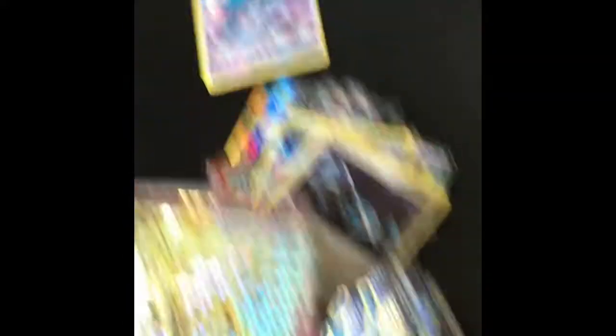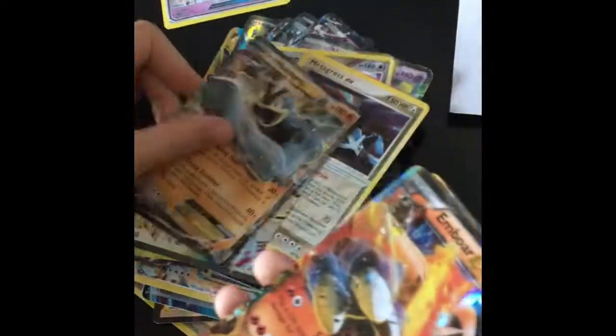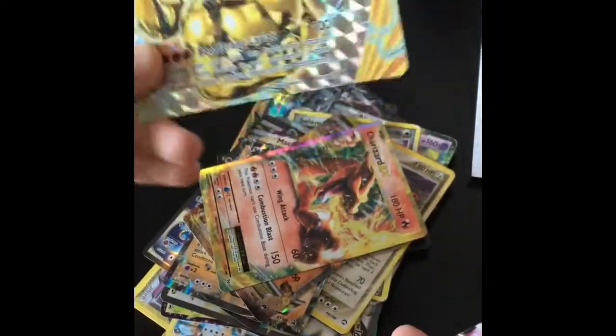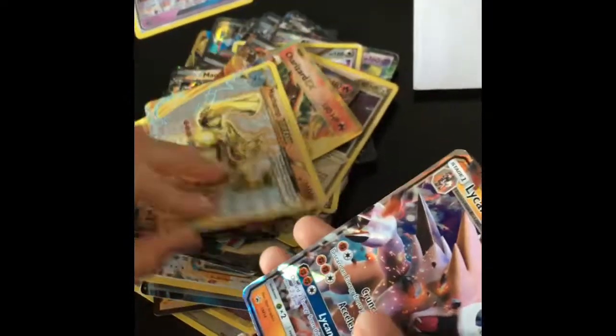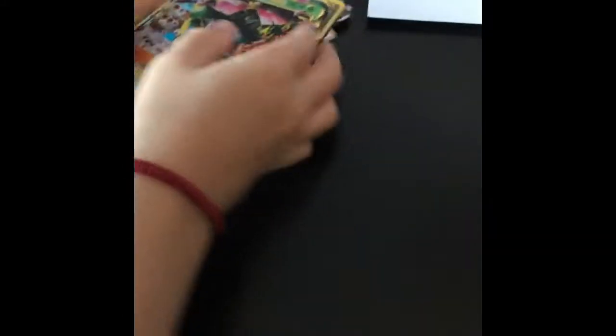One Mega Steelix GX, and one Shadow Lucia EX. Xerneas Break in Japanese. Another Kingdra EX. Machamp EX. Ambara EX. Another Charizard EX. Machamp Break. Lycanroc GX — he looks like he's about to blow up, his chest is too big. Lycanroc GX. I think it's a nine-pack — Mega Venusaur EX.